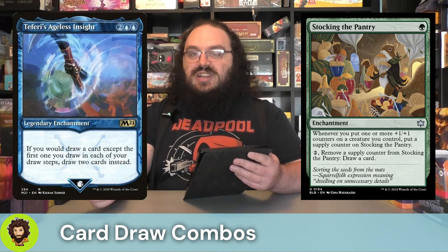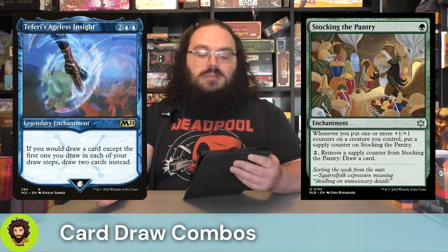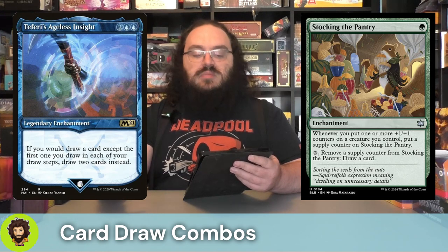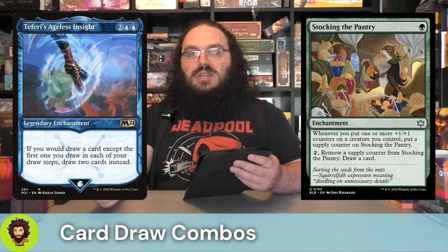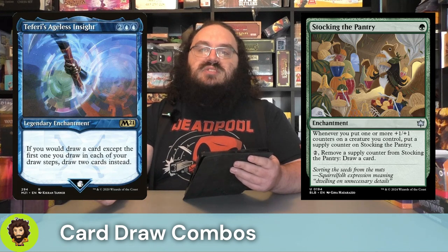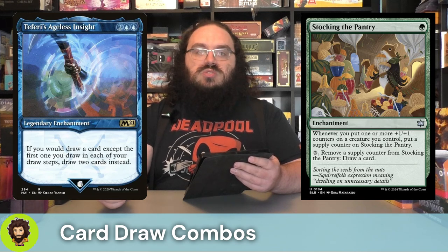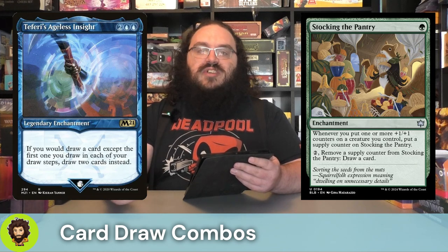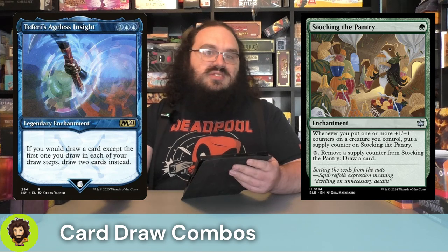The Fairy's Ageless Insight is going to follow that up. For four mana, we get a legendary enchantment that when we would draw a card — aside from the first card we draw on each of our draw steps — we draw two instead. Super strong. Everything that has you draw multiple cards is actually several instances of drawing a single card based on magic rules, so effectively: double your card draw, which means double how strong your commander gets every time you draw cards.